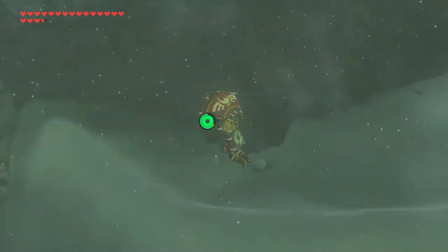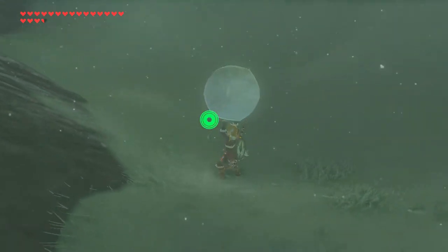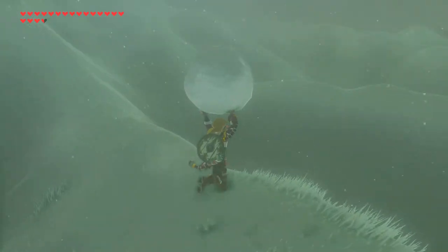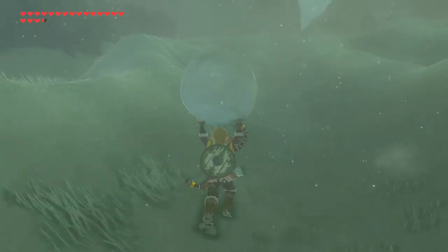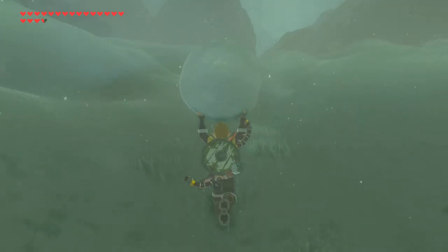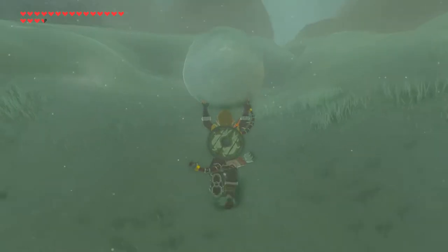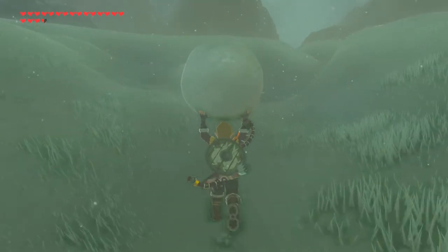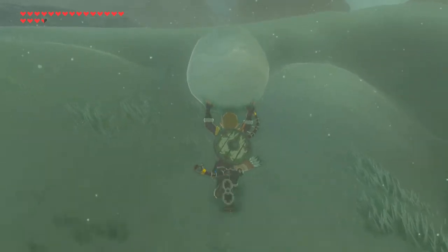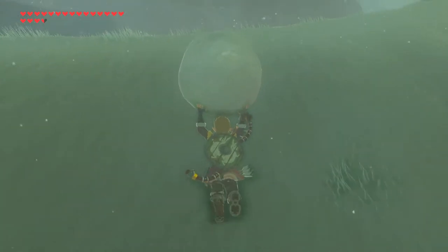That means I followed the wrong drifts and went the wrong way. So let's try that again. Grab the second snowball, go all the way up here. Be mindful that you're staying between the correct drifts. Let's see — I went the wrong way last time, so let's try going this way. It's sort of like a giant pachinko machine; you want to start the ball in the right spot.